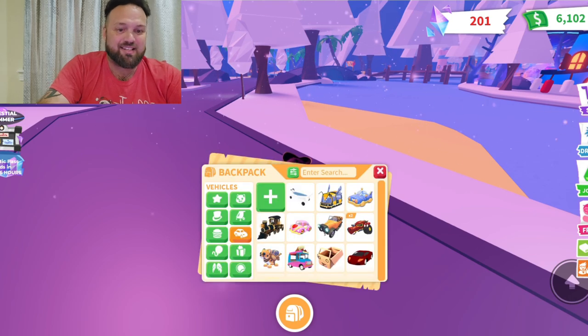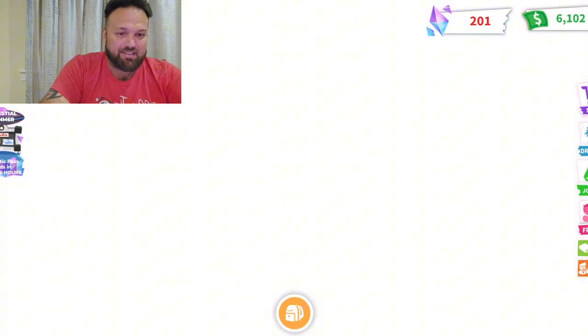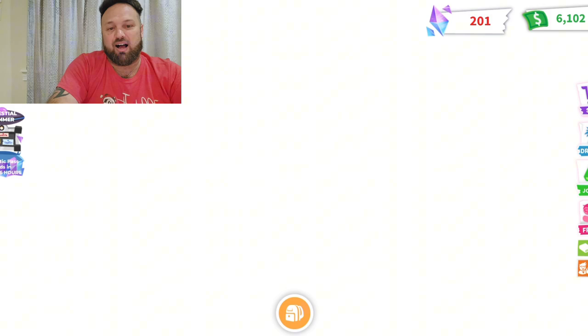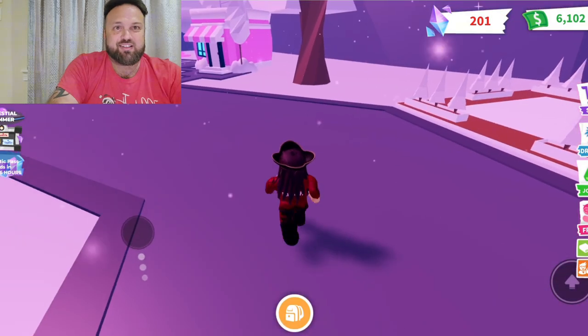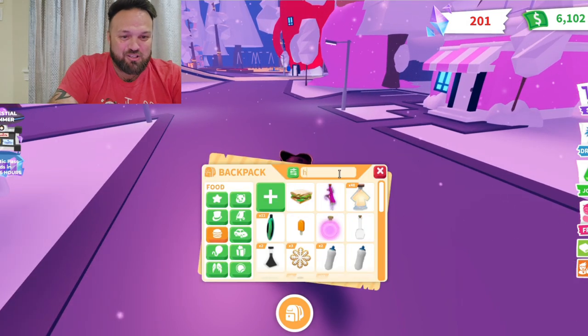Another way to travel around Adoption Island is teleportation. To teleport, you basically see where the closest task is, click on it — for example the toy shop — and teleport there. That can also help you get to the salon or the pizza shop. Those are some of the other methods you can use to get around Adoption Island.